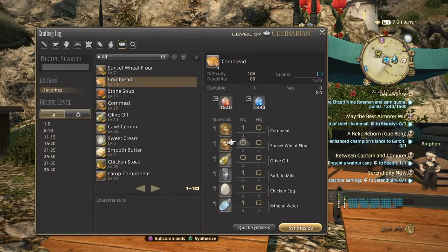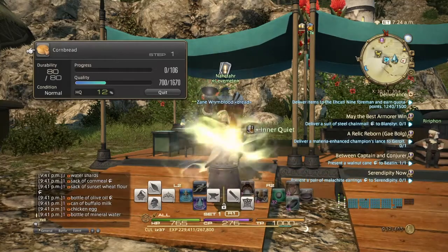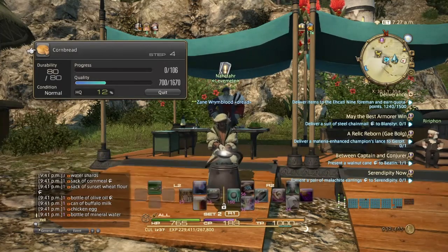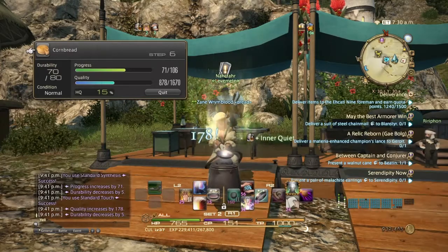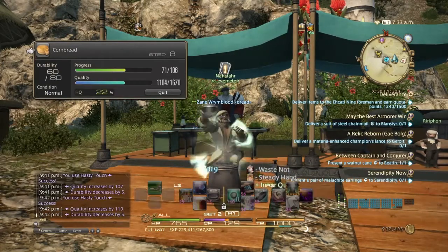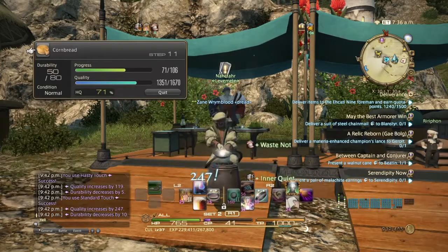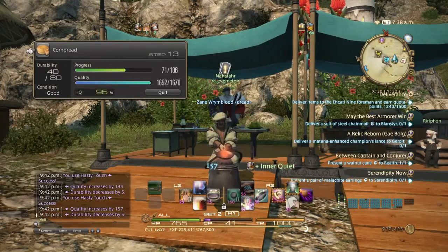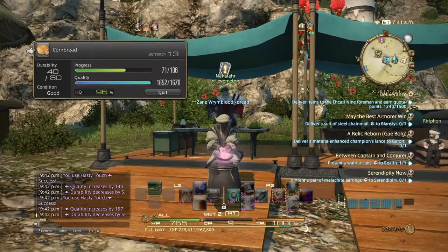So let's go ahead and make it for the sake of the video. I'm going to do inner quiet, steady hand, waste not, and do standard synthesis — all my crafters are at level 31. We got a good, so let's go with standard touch. Now we do hasty touch until the buffs fall off. Refresh. Got a good, so standard touch. Refresh, waste not. Continue with hasty touch. We got a good, so let's use standard touch. And we're done.